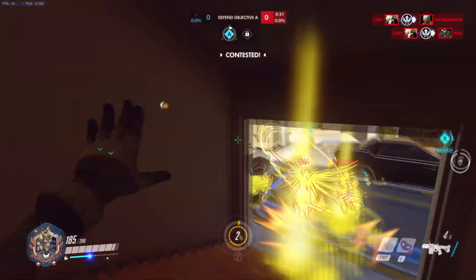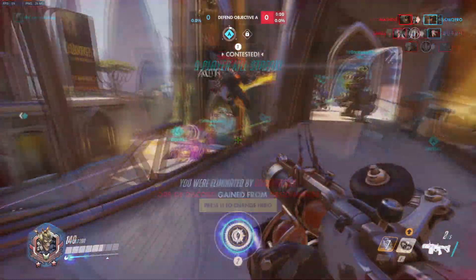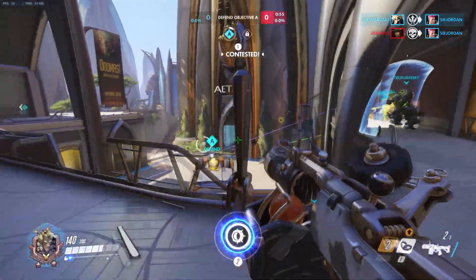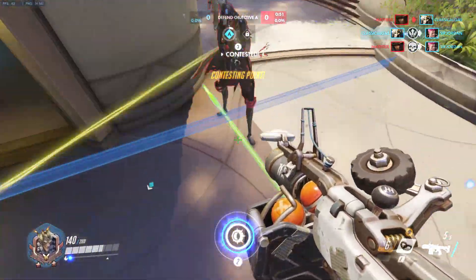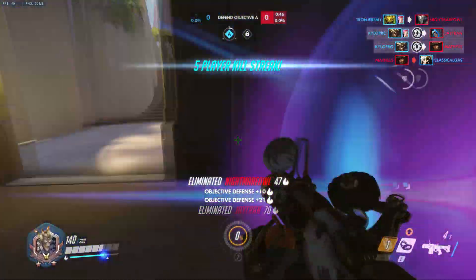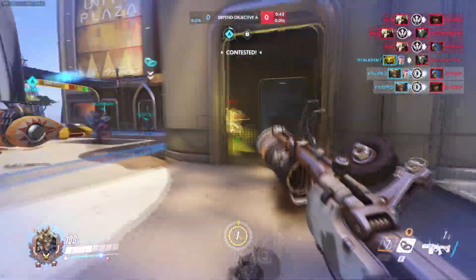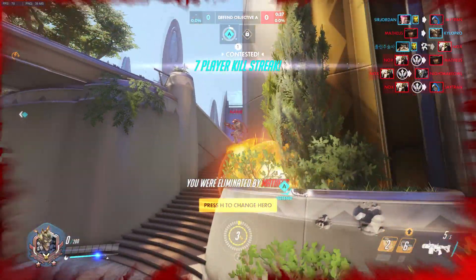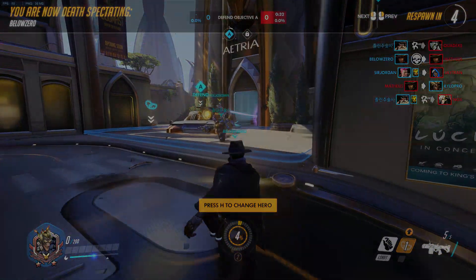Even though, setting gameplay skill aside, both teams on attack have equal opportunity to gain the point. First round attackers generally have the advantage in gaining morale, and second round attackers will have usually lost quite a bit of morale before they even start their turn on attack. This obviously leads to unbalanced gameplay between two teams that are generally evenly matched — so this is really just my concern with payload maps in general. I hope this video enlightened you a little bit and helped you gain some knowledge on payload maps. Good luck in your future games.